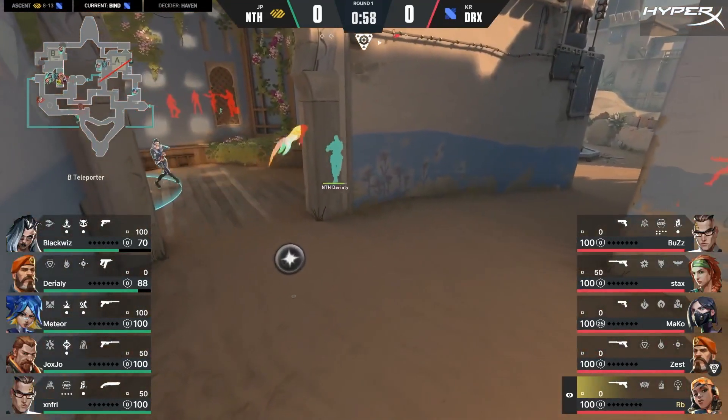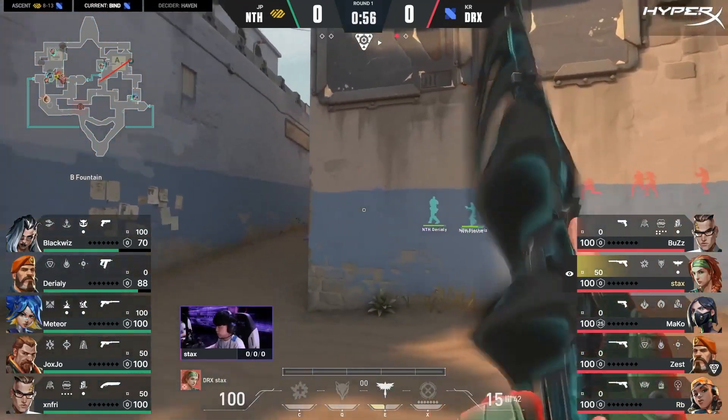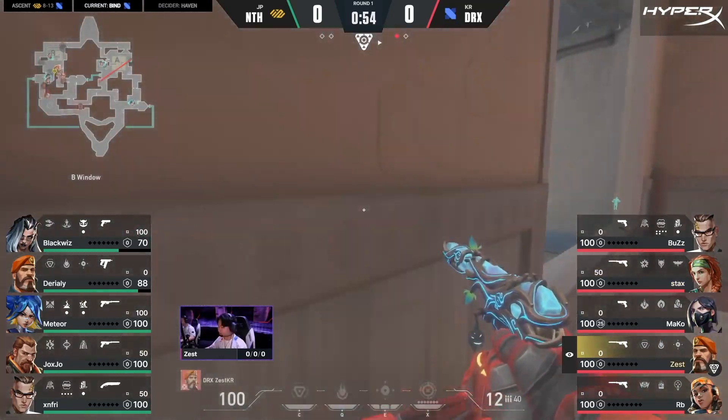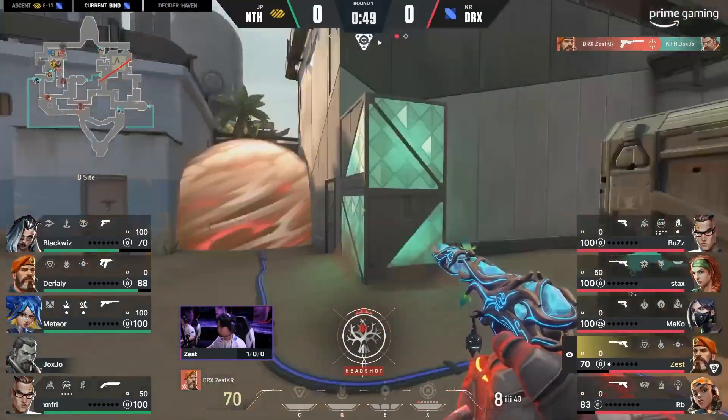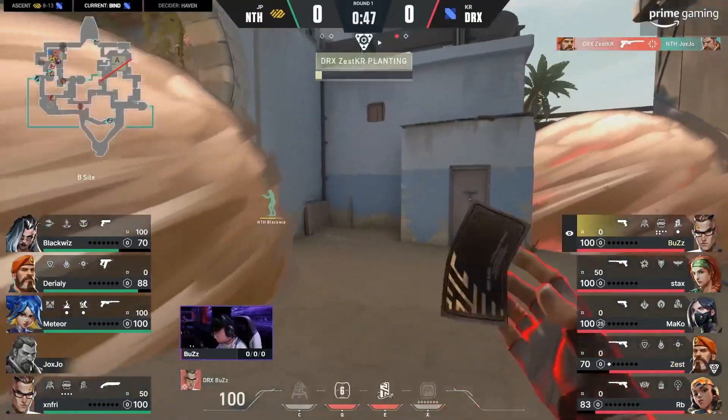Faultline will slow down Hooker — the emphasis is actually for DRX right now. I like this, the kind of swing of the pendulum. First contact towards Long and the pressure there. But now they swing through and Zest with a sharp shot takes down JoJo, and the site's theirs.